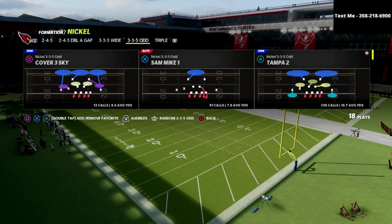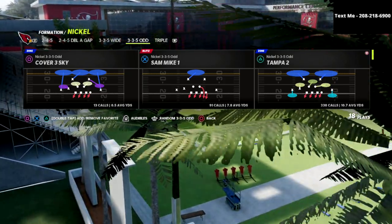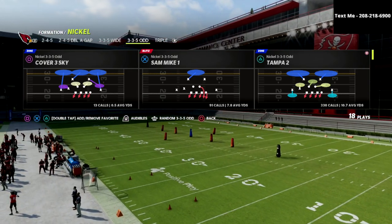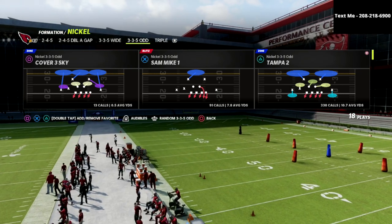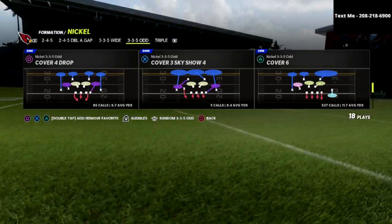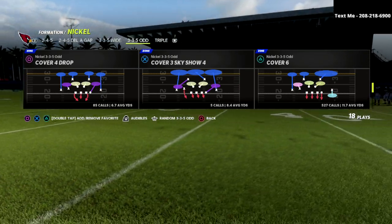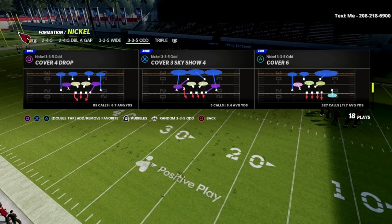We're going to be focusing on how you can utilize this defense against the trips tight end formation. I'm one of the first people to say this year that trips tight end is just as good this year as it was last year — arguably a little better because of the pass protection you can get from it. We're going to be utilizing the Cover Six out of the Nickel 335 Odd.